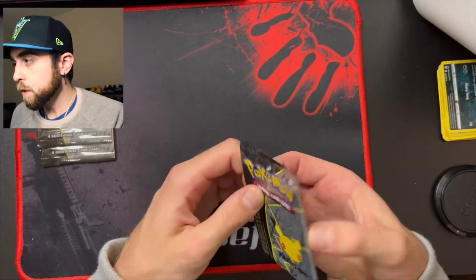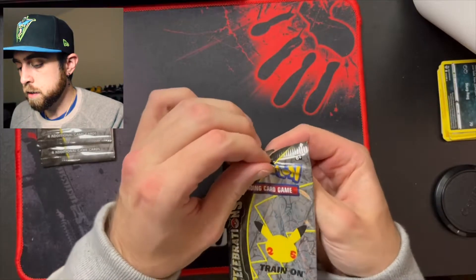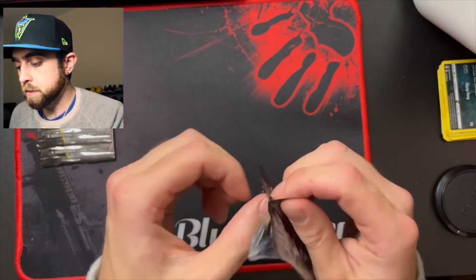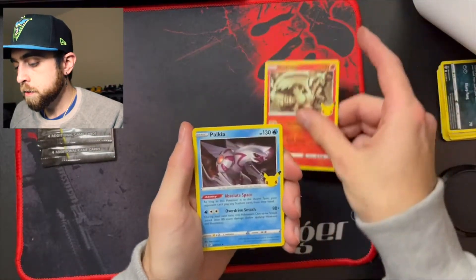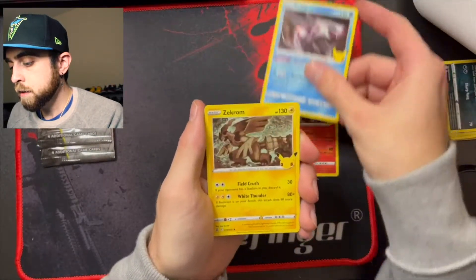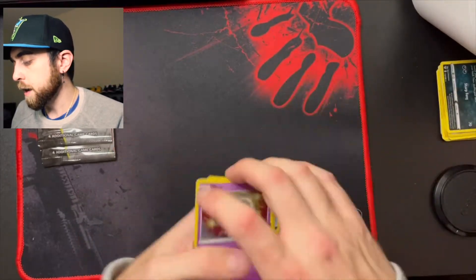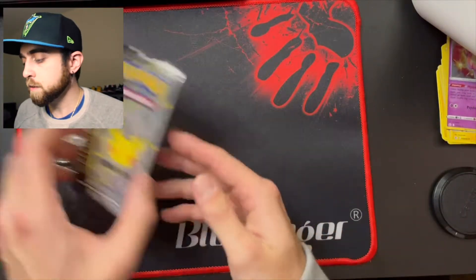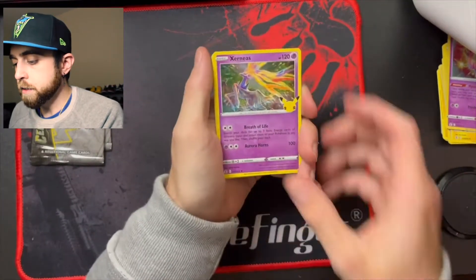No hits yet unfortunately, so hopefully we get something really cool in the Celebrations packs — there's a lot of good stuff I still need to pull. Reshiram, Palkia, Zekrom, and a Mew. In this set the real hits come in the three slot. Alright, Zerneas next.